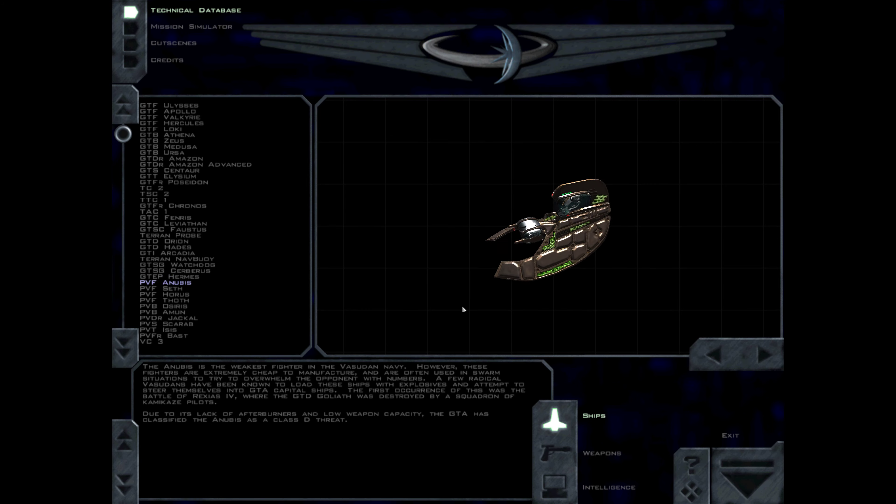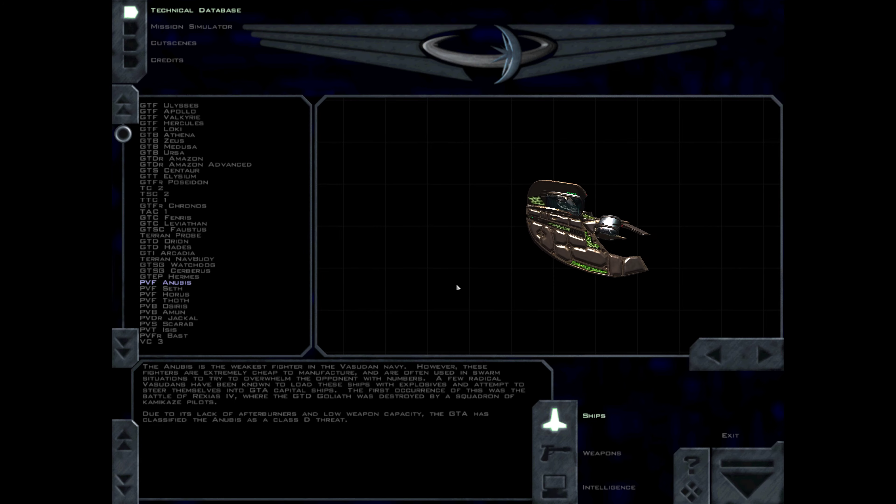The Anubis is the weakest fighter in the Vasudan Navy. However, these fighters are extremely cheap to manufacture, and are often used in swarm situations to try to overwhelm the opponent with numbers. A few radical Vasudans have been known to load these ships with explosives and attempt to steer themselves into GDA capital ships. The first occurrence of this was the Battle of Rixias IV, where the GTD Goliath was destroyed by a squadron of Kamikaze pilots. Due to its lack of afterburners and low weapon capacity, the GDA has classified the Anubis as a Class D threat.